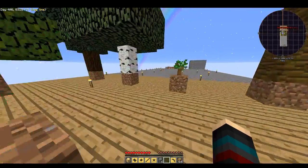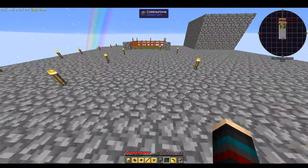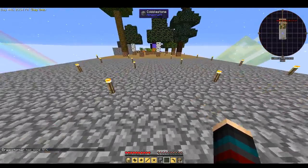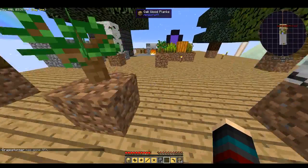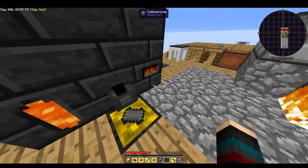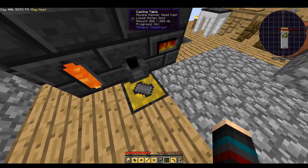I still haven't got anything spawning over here — I don't know what I'm doing wrong. Maybe it's too far away from my chunks so it's not recognizing that I'm there, and it's vanishing when I'm not nearby. I might have to AFK over there to get it to actually work.